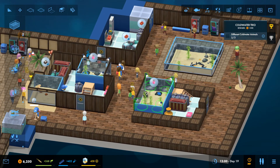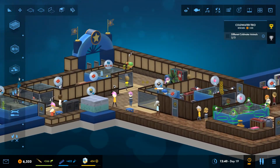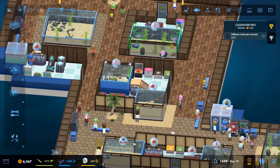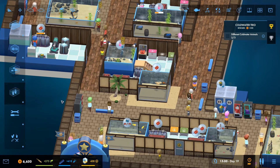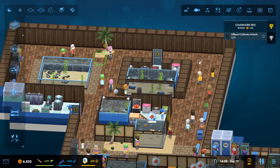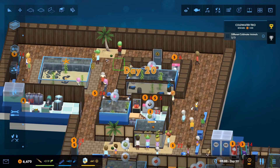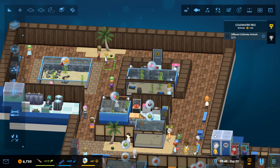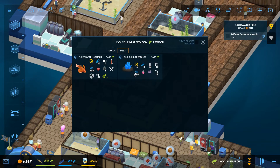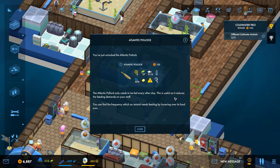Let's speed it back up until we get our Pollock. We'll have a little first-person look around after we've done this. Let's have some beach flooring under these palm trees - yeah that looks nice. There we go, we've got our Pollock! The Atlantic Pollock only needs to be fed every other day, which is useful as it reduces the feeding demands on your staff.